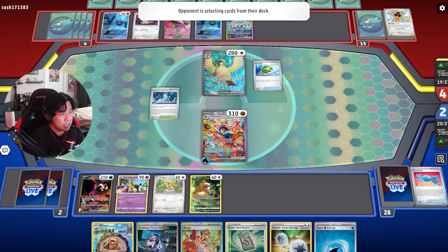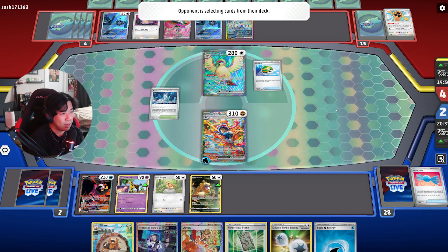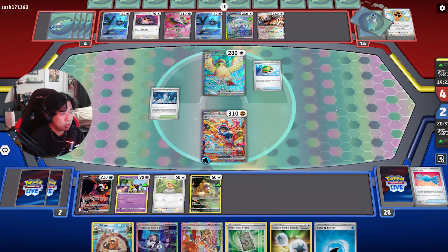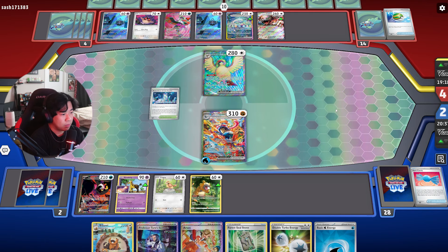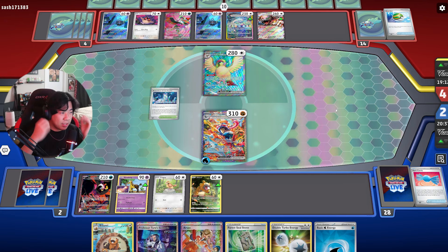They're probably just trying to fill up their bench. They need a full bench plus Dusknoir to knock out my Pokemon and thin out their deck so they can use Fezandipiti afterward. They're choosing to put down Blood Moon — I don't think they'll attack with it because it's weak to fighting. Actually, they might, just because it has higher HP.